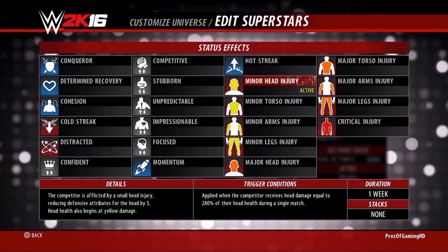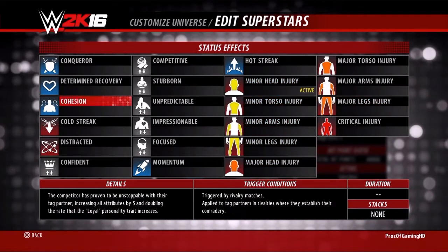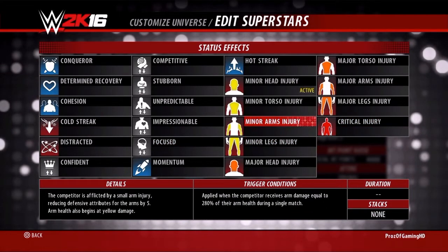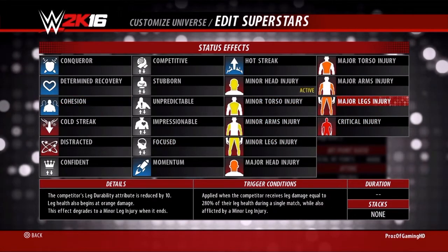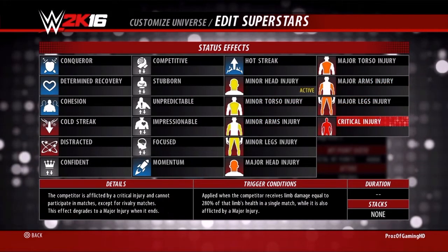For example, if you have a minor head injury and you keep targeting the head, you will get a major head injury. But if you want a major arms injury and you have a minor legs injury, you will get a major legs injury — not a minor arms injury. Because if you want a major arms injury, you must first have a minor arms injury.